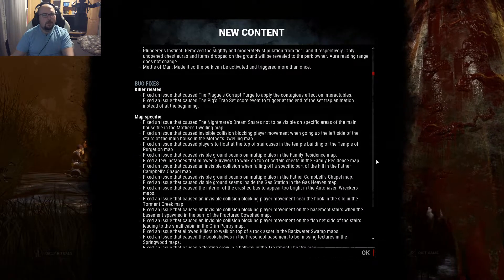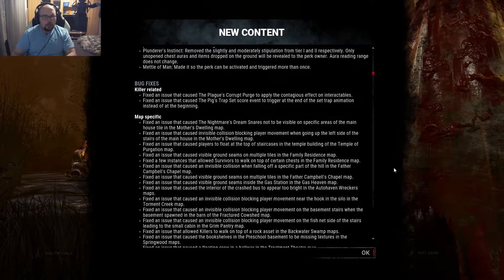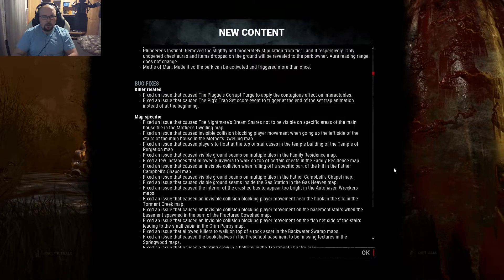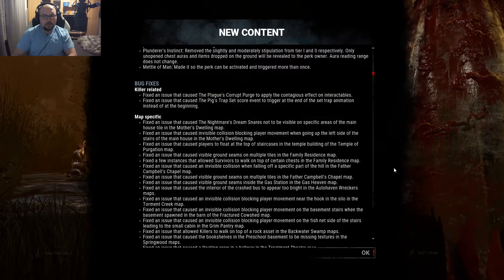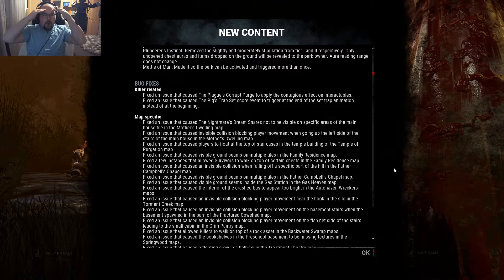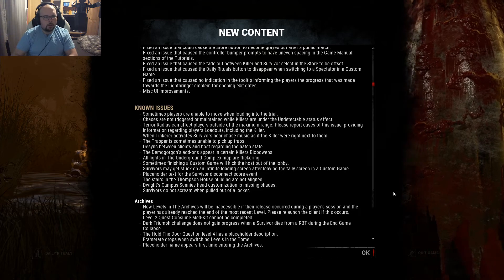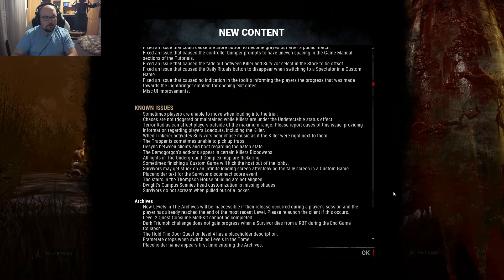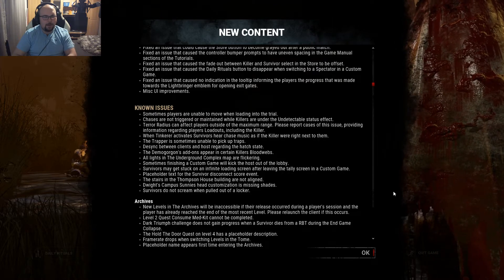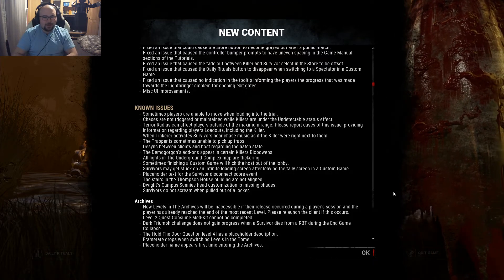And then the usual list of bug fixes. They fixed something on Pig — fixed an issue that caused the pig trap set score event to trigger at the end of the set trap animation instead of at the beginning. Oh my god, finally they care about her. We also have some known issues — all lights in the underground complex map are flickering. To be honest, that is awesome.